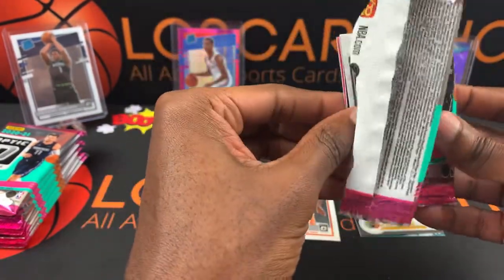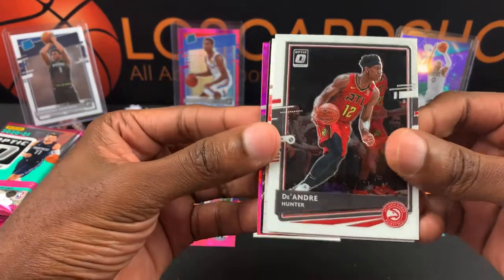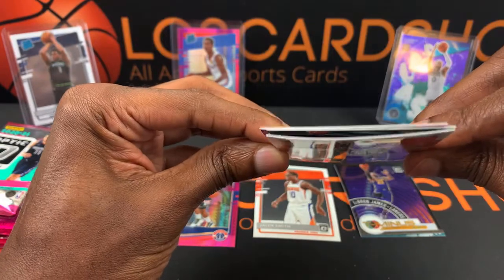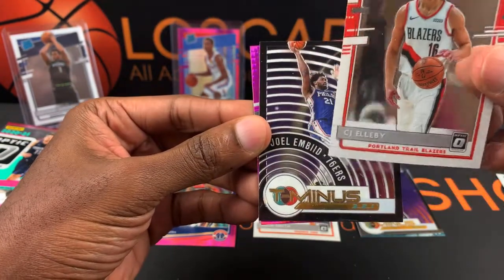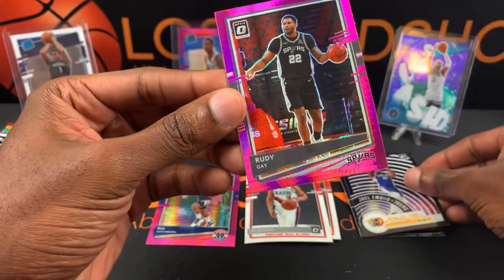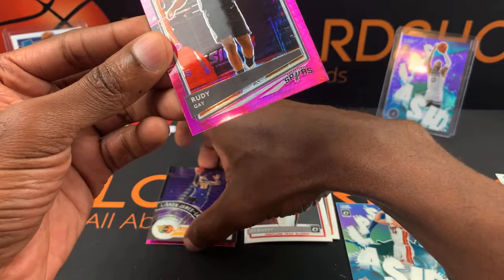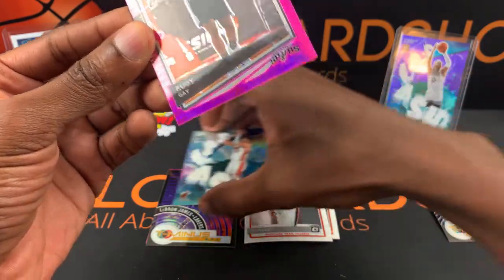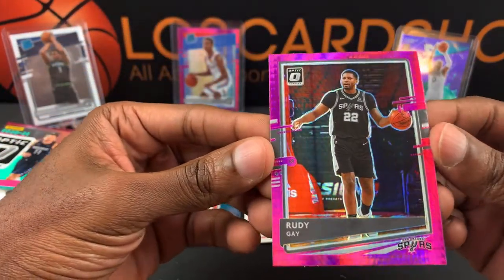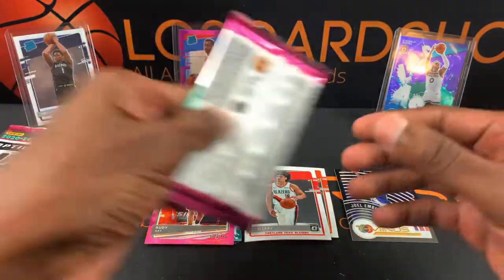Next pack up — let's see what we can get. Another T- and another hit. DeAndre Hunter — that card is bold, seriously bold. CJ... I want to see where it's bent. And a Rudy Gay — that one doesn't look too bad. Next pack.